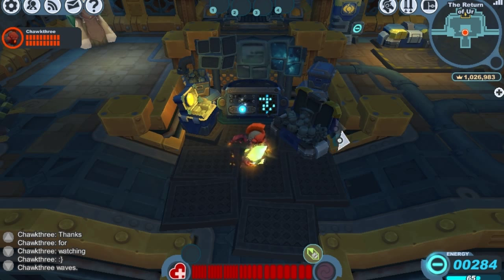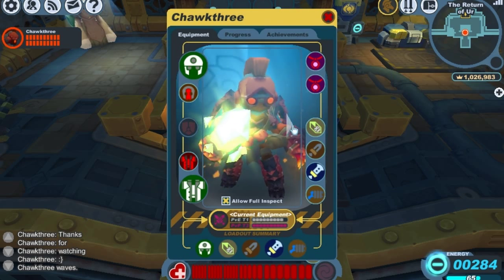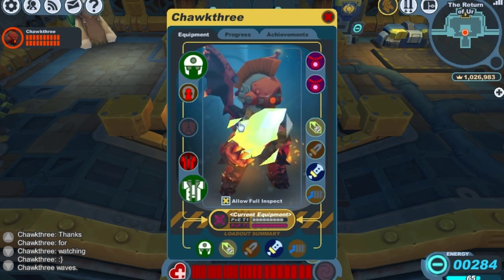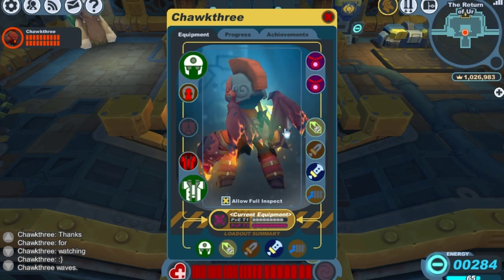Today I'm going to be showing you guys the Scintillating Sun Shards, which is one of the newer versions of the shard bombs. We'll take a closer look at it — it looks like a big crystal with little crystals around it, and it has a sunshine aura inside of it, so it looks pretty nice.